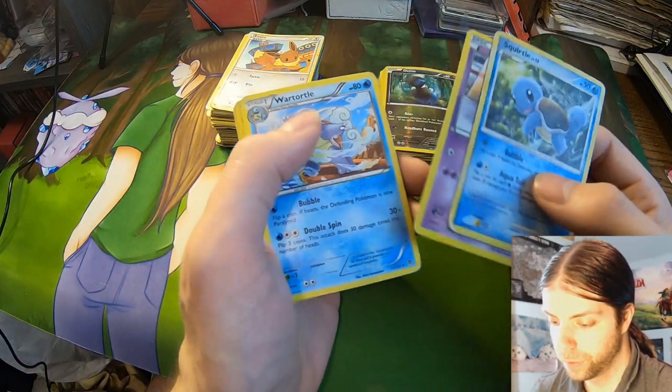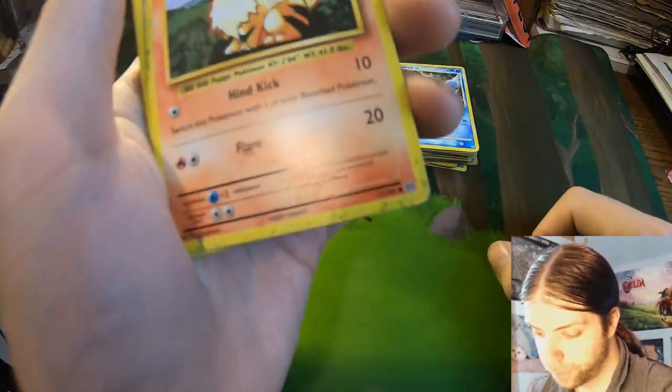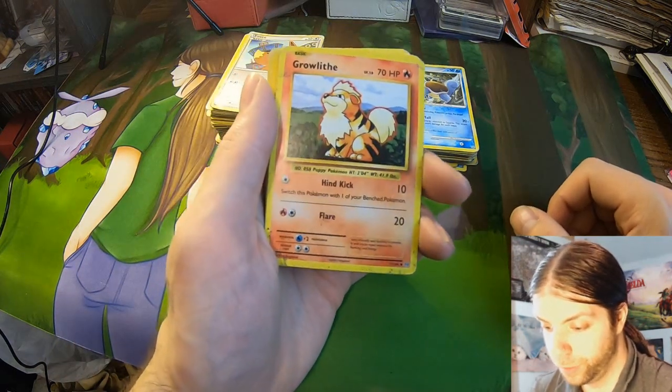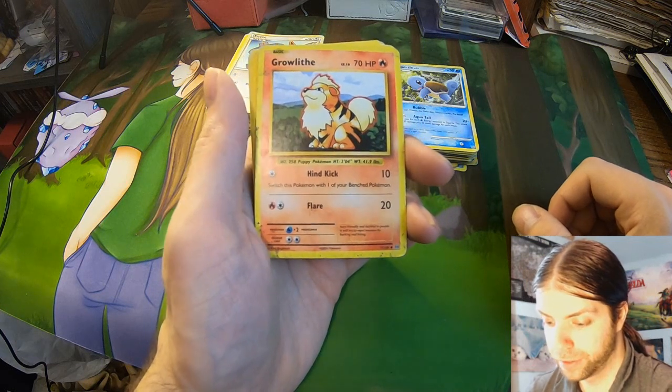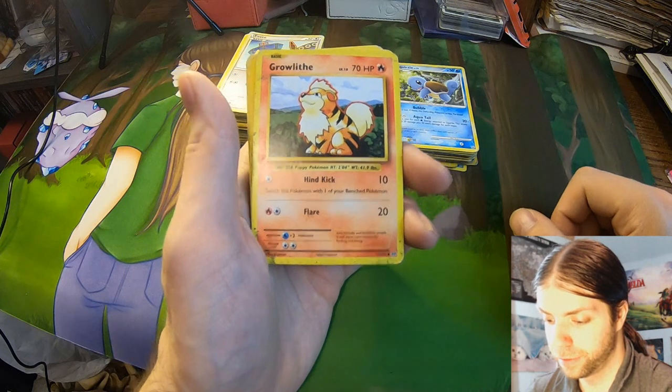And then I remember seeing this Ditto too, which is a reverse foil I think they call it — but this is another one that's warped pretty badly, so that's a little unfortunate. Squirtle, Gullet, Wartortle, Growlithe. This is not original base set — this must be some reprint. I think when they reprinted this, didn't they update some of the attacks and stats too? I don't know.